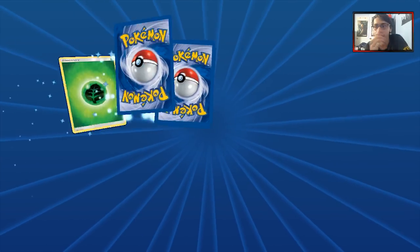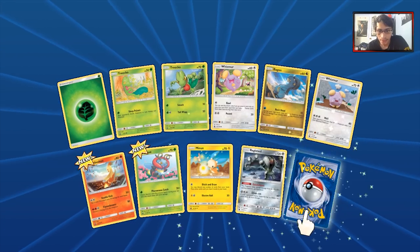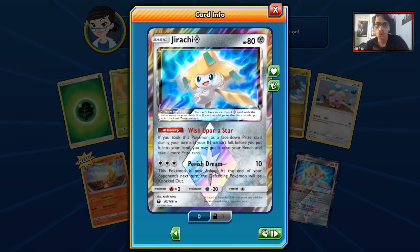25 packs — this is kind of the halfway point. We got another Prism Star and it's a Jirachi! I will take it. Usually you end up pulling a lot more Prism Stars in pack openings like this, but only two so far.